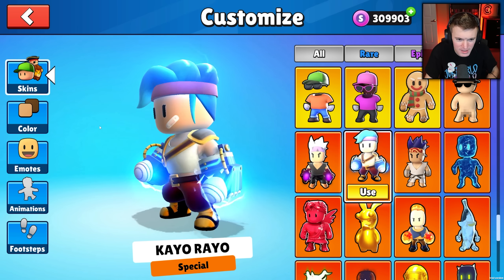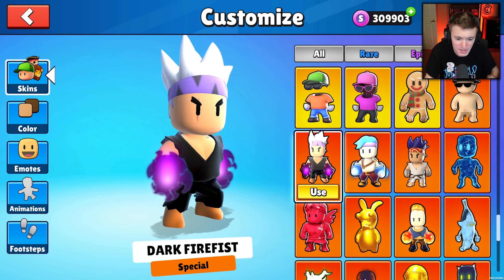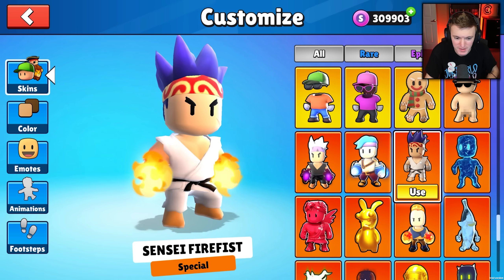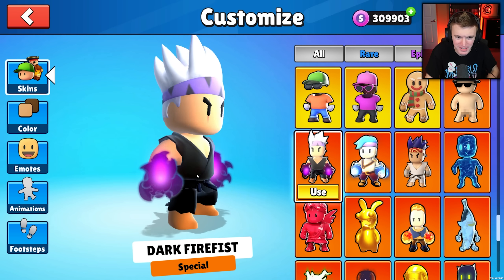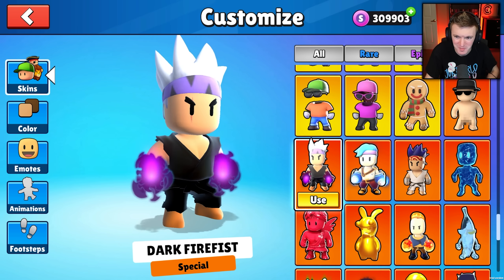KeoRaeo has a little bandage on their face. Nice. We got Dark Fire Fist — it's like the sensei fire fist but dark, with a black cloak instead of a white one, and then like purple flames instead of the yellow and orange flames. He's got like a scar on his eye. That looks beautiful.